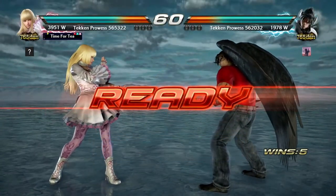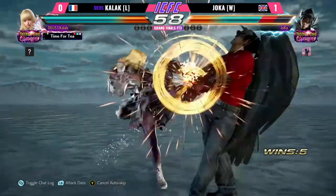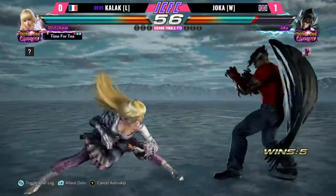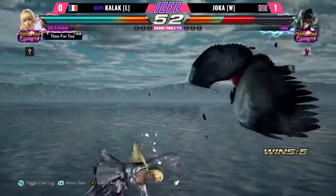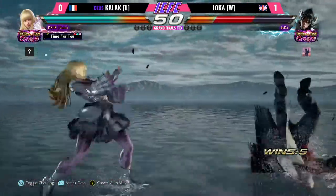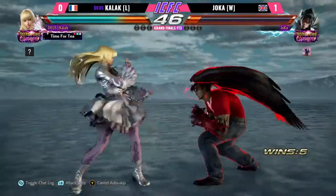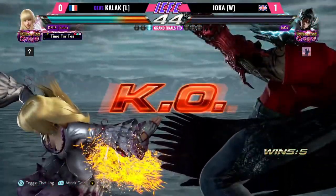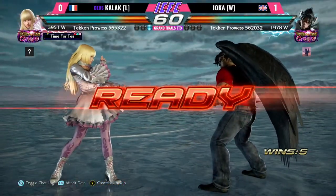Hello everyone, we continue our Tekken 8 prep with the most recently announced character, so welcome to our Lily Primer. Lily is a surprisingly strong fundamentals character with a sprinkle of backturn and crouch dash games. She has one of the best sidesteps in the game and strong punish tools to capitalize on mistakes. She doesn't have much of a grab game and lacks that scary unseeable knockdown low that many characters have, but if you like the stick and move style with a bit of stance pressure and some gimmicks, then Lily is your gal.